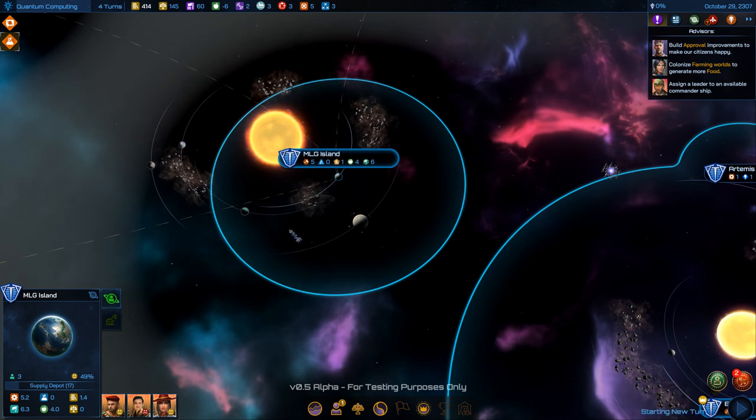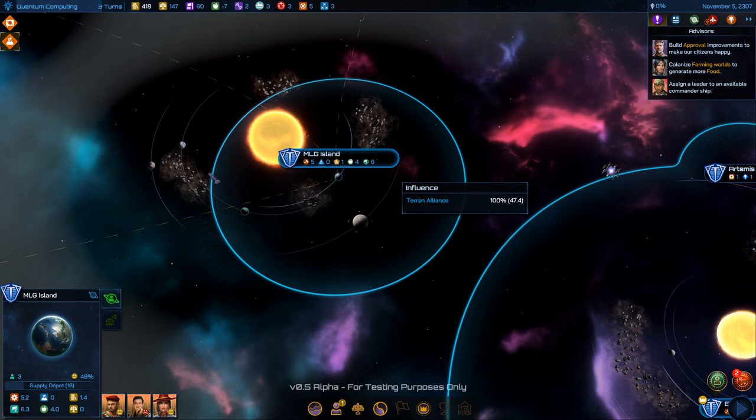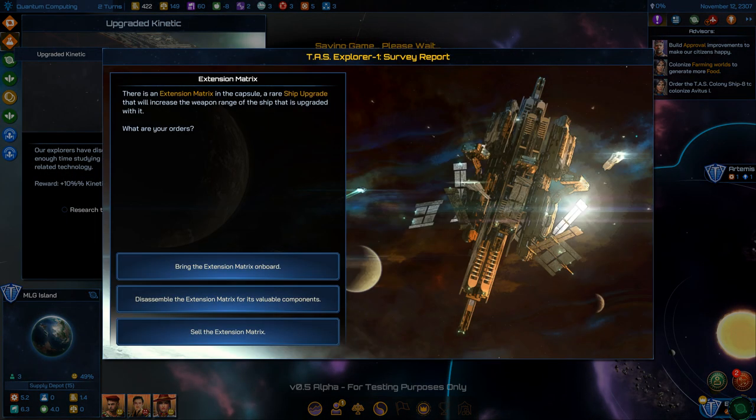Just ramming through turns now, not even paying attention. There's an Extension Matrix — a rare ship upgrade that increases weapon range of the ship it's installed on.